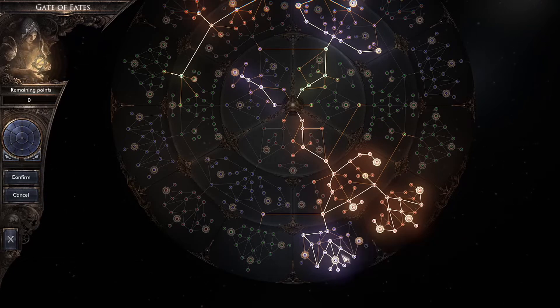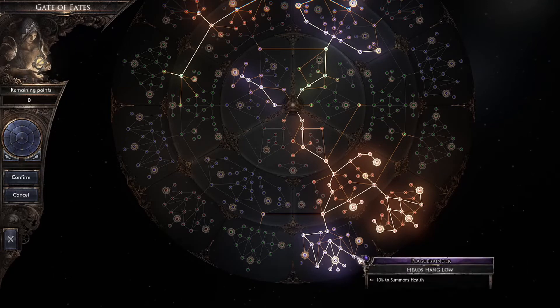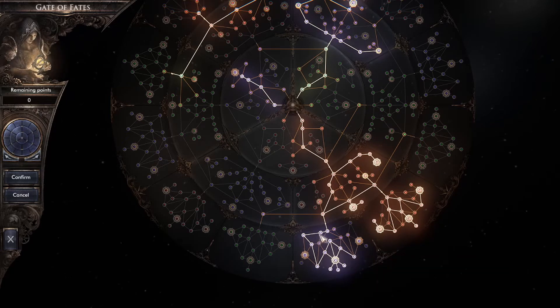Down on the Plaguebringer Tree, these nodes here cover Health Regeneration, Summons Health, and Summons Damage. They may or may not actually be reflecting yet, but once they get that corrected it's going to make the build a lot more powerful. I'm sure they'll probably nerf it like they do everything else.